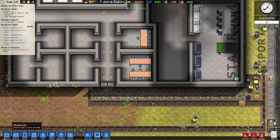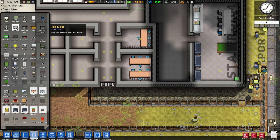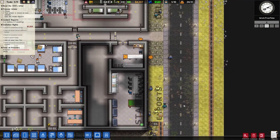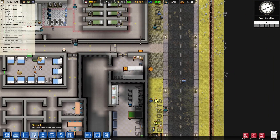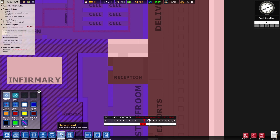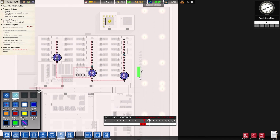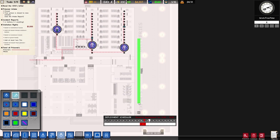This one got stuck, so let's go to objects — jail door — and place one jail door right in the middle over here. This should be fine. Deployment wise I want to have a guard patrol right in the middle over here, all the time.